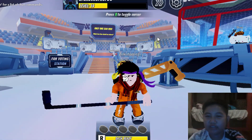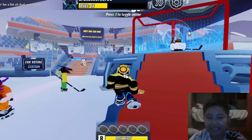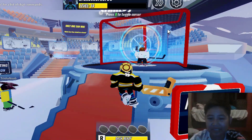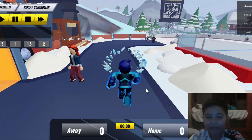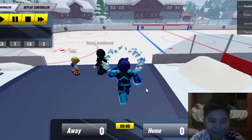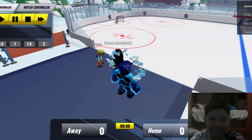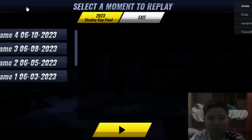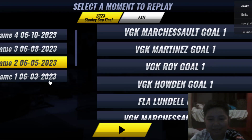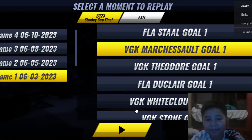The next thing is going to the Stanley Cup Final that is near — you can easily find it in the lobby section. Now we're here in the Stanley Cup Final area section. What you need to do is watch replays. Press the replay controller and then go to game 3, 2, and 1. You can pick any of these and then just press this button and wait for it to load.